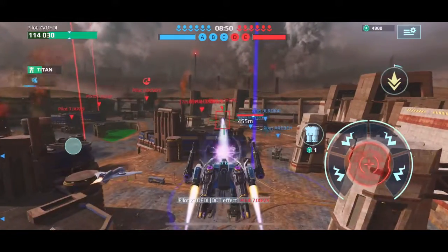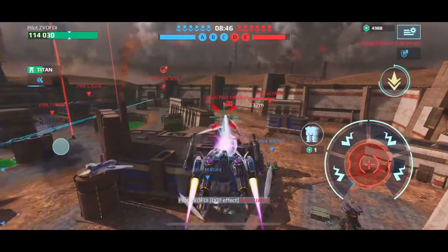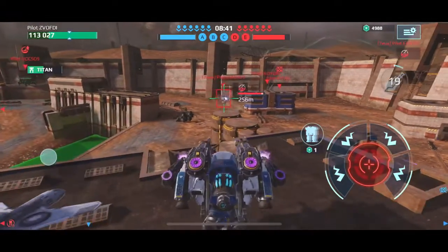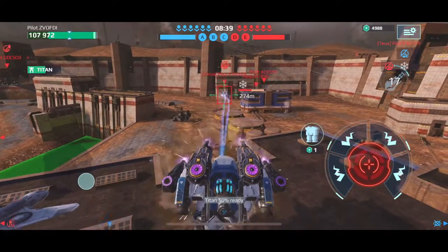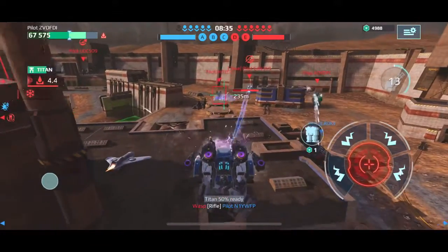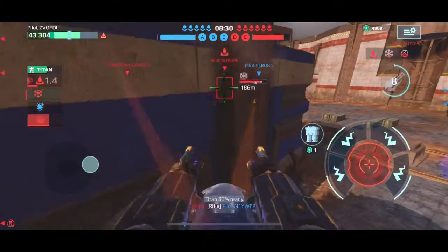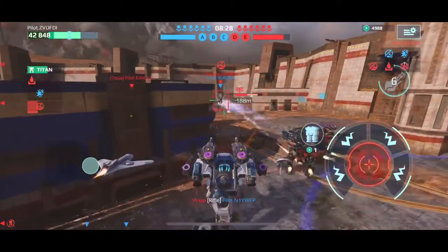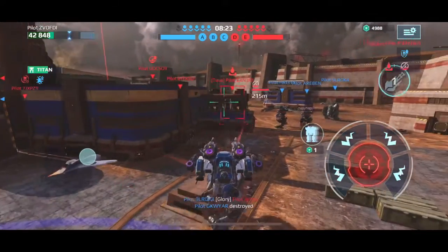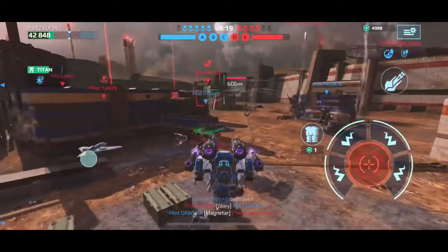I'm still confused as to why the magnetar and shredder both exist besides the 100-meter range difference. Like, what the heck is that about? I think the reload is quicker on these and they probably hit a lot harder since you have to get a lot closer than a magnetar. I paired my magnetars on my hawk with dragoons, so a shredder plus puncher could be a pretty fun lethal combo. I'm clearly struggling here — I play test server on my iPhone. This is probably why I'm struggling.